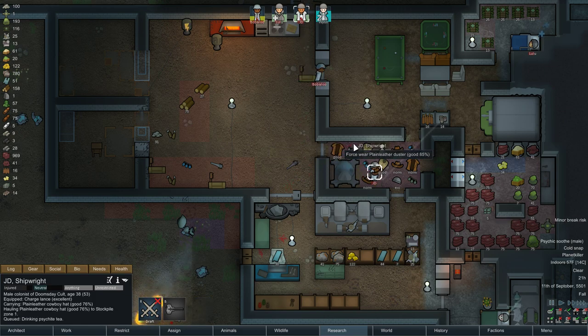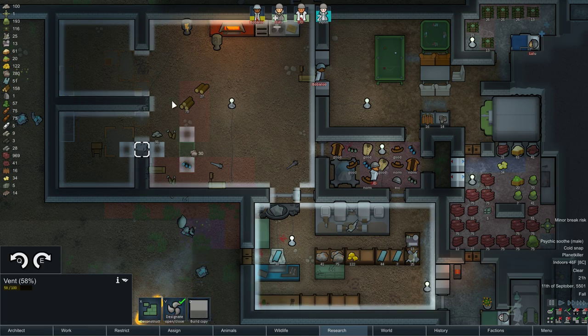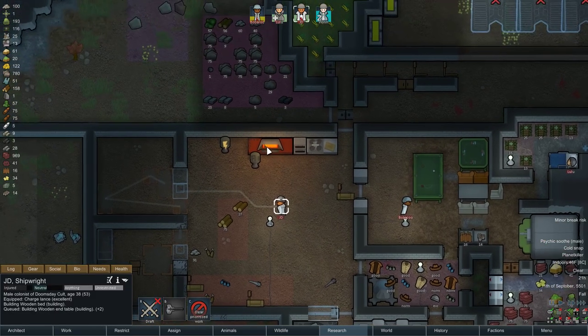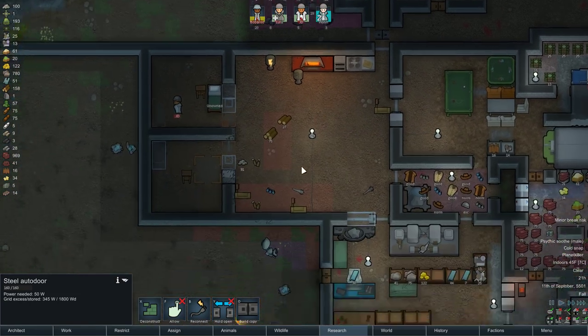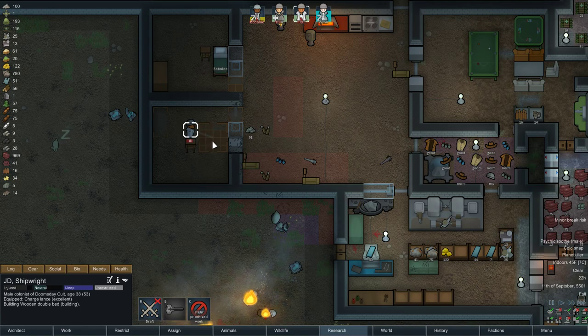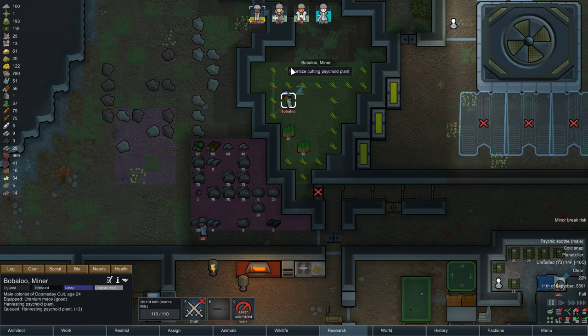GD, you are going to construct the bedroom. Let's get that rebuilt. Let's forbid the door so that you have to work on that. This is Bubbaloo's bed and JD's bed. We're not going to stop until the bedrooms are done.